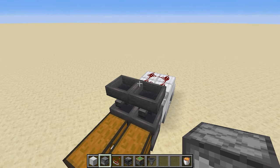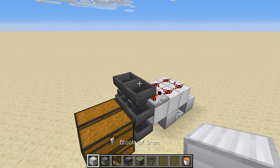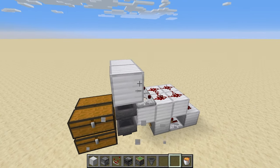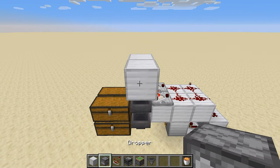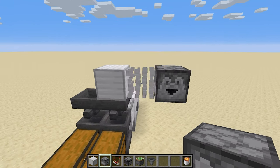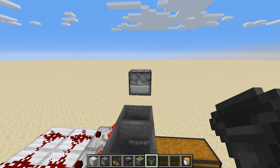The next piece of the puzzle is the overflow system. We're going to have hoppers going across up here, extending out a couple more blocks. Right here I'd like to place a dropper — this dropper will drop items down into a lava source to destroy them. This is the line coming across for the overflow.